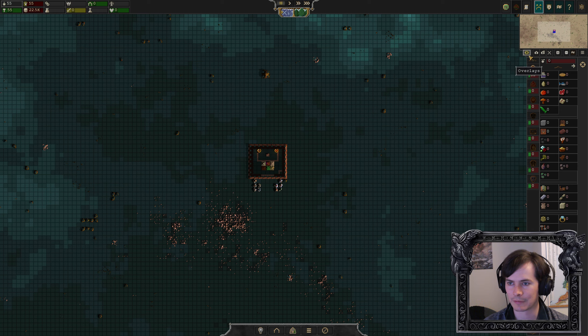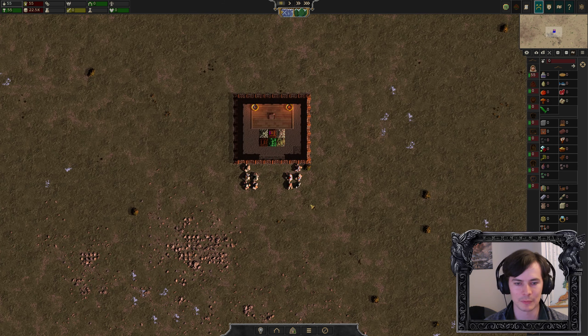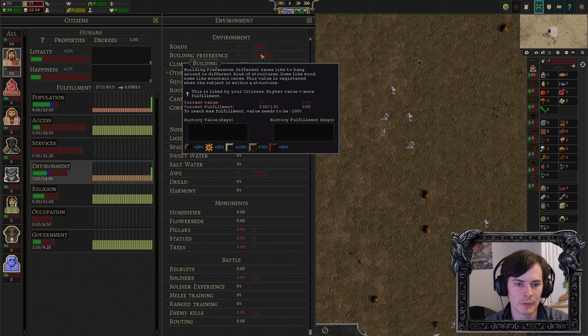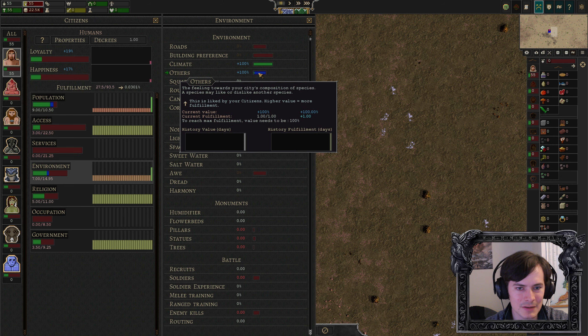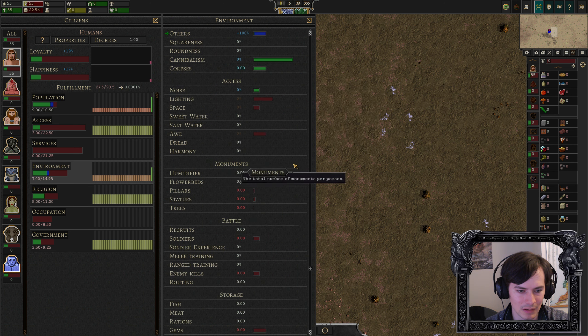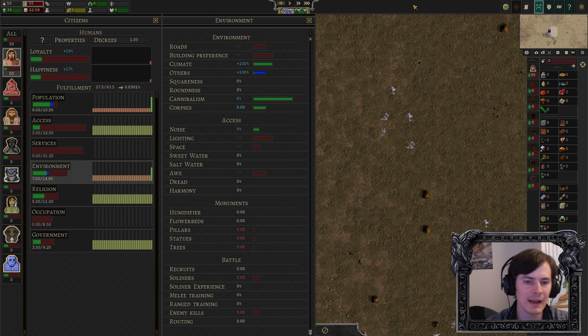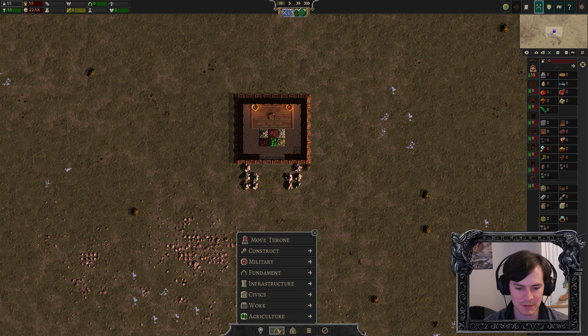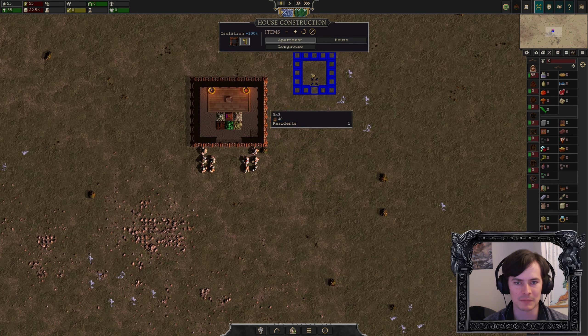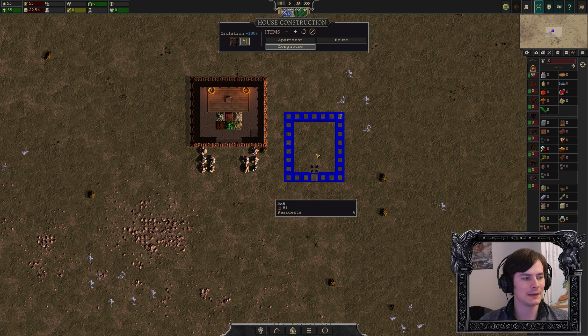But first we should probably house people first. We've got 55 people. What kind of housing do these guys like? There are three different types of houses you can build: apartments, houses, and long houses. The advantage of smaller ones is they're easier to fit places, but the big ones hold more people. An apartment holds one person; a long house fits four and takes up less than four times as much space. So we're going to build some long houses — they take four people each, so we're going to need about 14 to start with.